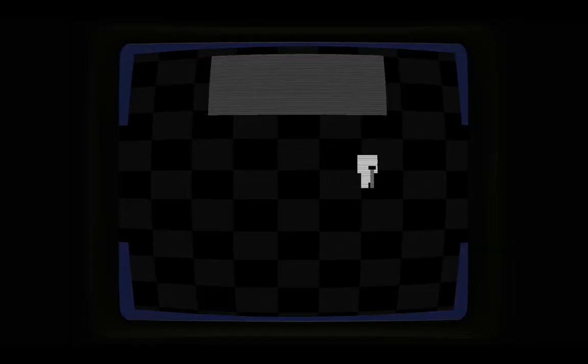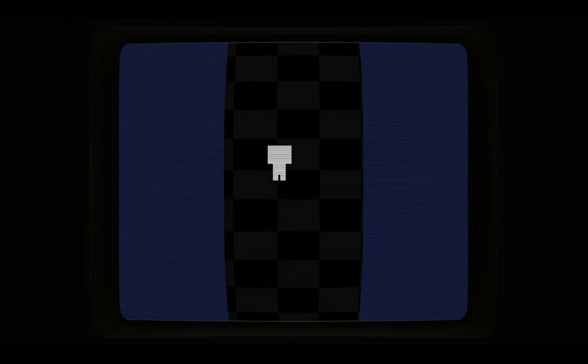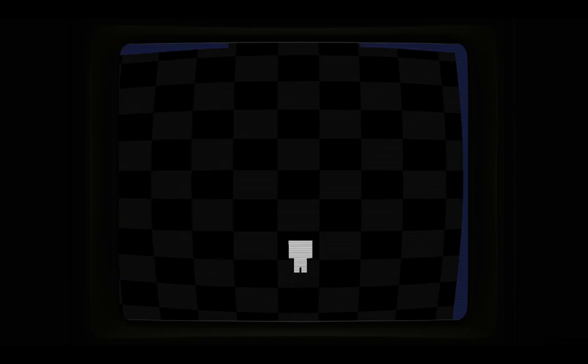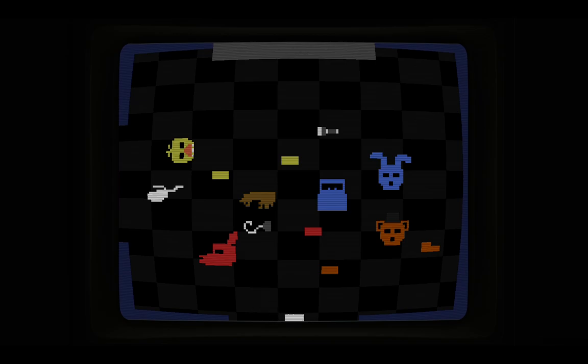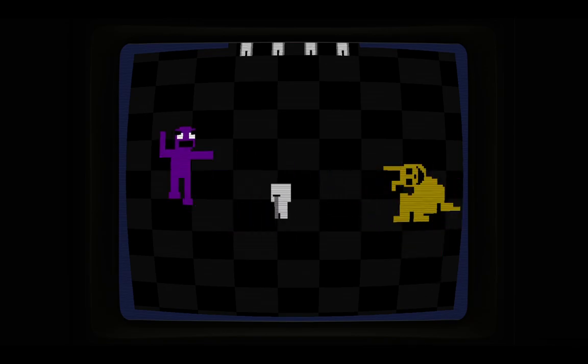Then you go on the back part of whatever that thing is — I really don't know. Anyway, you're gonna follow this path and keep walking. I know all of you love walking so much. You're gonna go to the right, and you're gonna see all these body parts of the animatronics. You're gonna go down here and you're gonna be like, 'Oh my god, Purple Guy' — you know, like that thing Markiplier said.